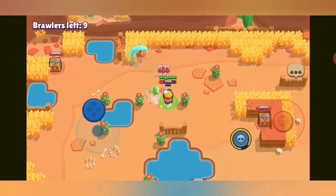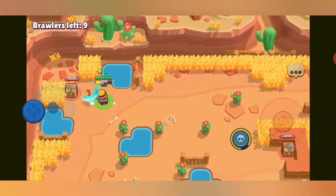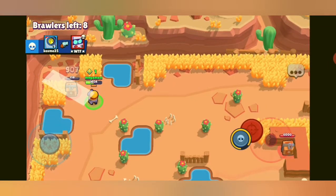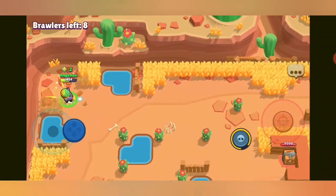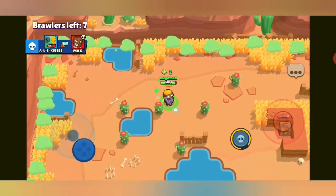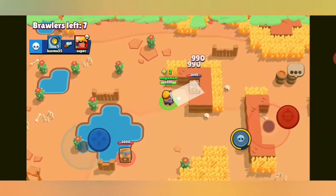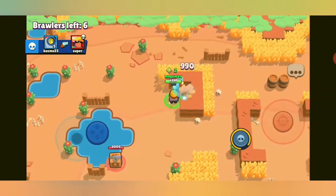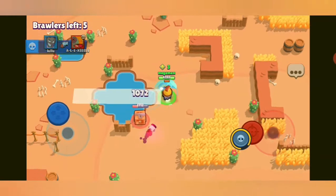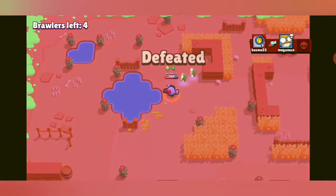We start this round with a Max. I go for the Max — the Max goes for me — and it's a kill right off the bat. I get another power cube and there are a lot of power cubes nearby, which is excellent.